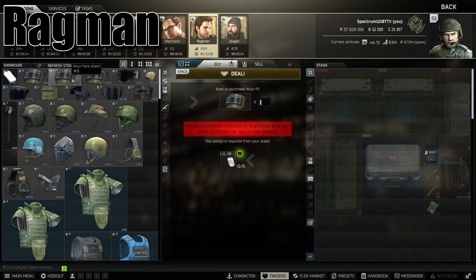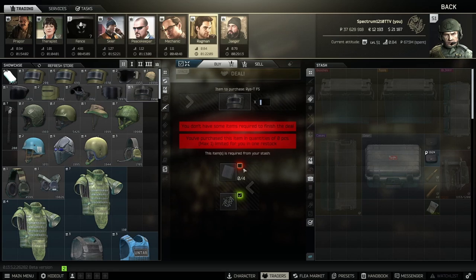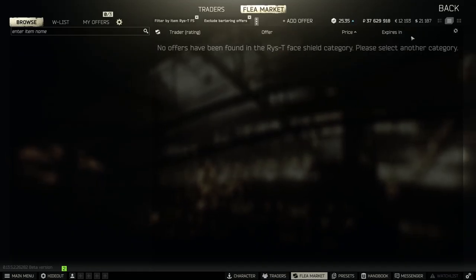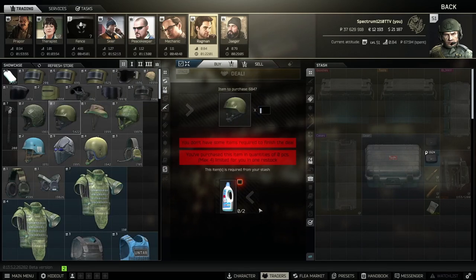Moving on to Ragman. For the AltYN face shield, if you have an AltYN and need a new face shield, you can do this plexiglass barter instead of buying on the flea. The wrist face shield you can't buy on the flea at all, so this barter is the only way to get it. The Ratnik helmet barter with two bleach I use for the Punisher task — it works really well.